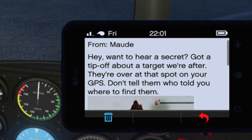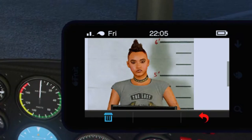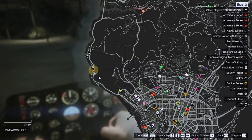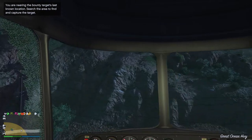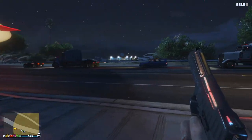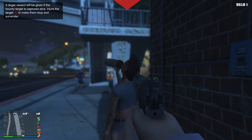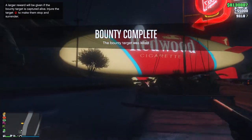Another message from Maude: 'Wanna hear a secret? Got a tip on a bad target, they're at the spot on your GPS.' This one looks like some sort of biker. She spawned on the far west coast of the map so I came around on the blimp. Parked it up nice and gently — haven't quite mastered the blimp yet, cut me some slack. Walked around to the front of a supermarket-hairdresser type building and she was right there. Shot her, she didn't seem to flinch, so I shot another one. Another bounty done — that completes fifteen grand so far.